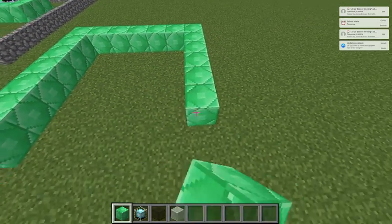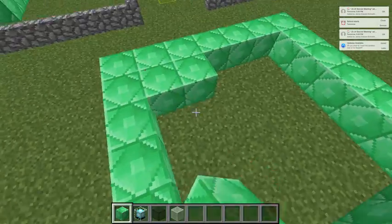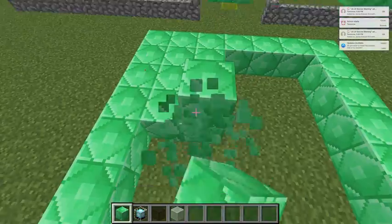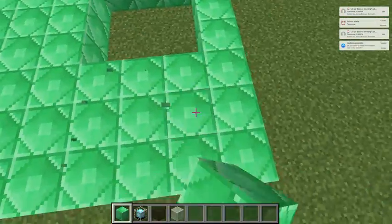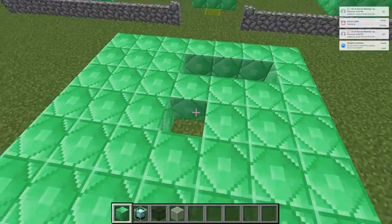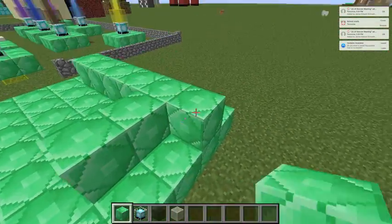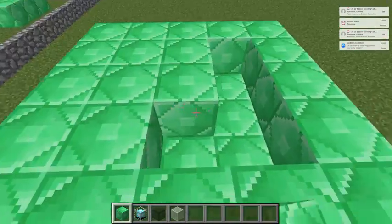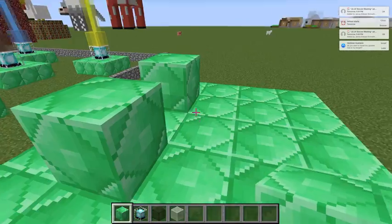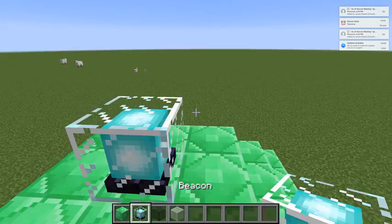Just do that. This one is going to be a big beacon. You have to fill the bottom too, so it's going to be like a pyramid — but not hollow. It has to be filled all the way, so it's going to use a lot of whatever block you're using. If you have a lot of emeralds I would use that, but if you want to use them to trade with villagers or for decoration then you could use something else.